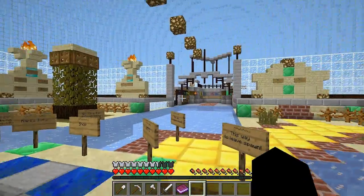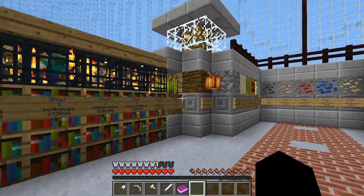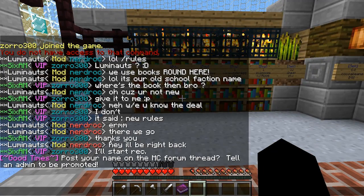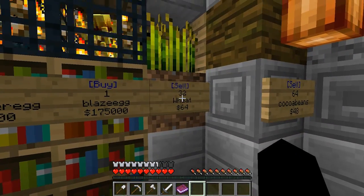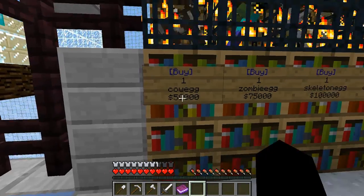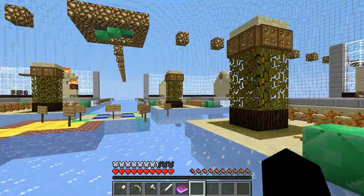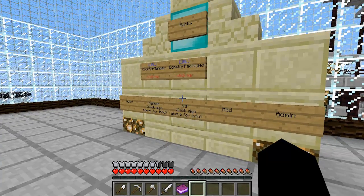I'll show you guys around spawn first. Right here we have the hub for the shop - basically you can only buy spawners but sell everything else. I'll ask Nerd whenever he comes back. Wait, you can sell 32 wheat for $64? Basically 50k for the spawner. He changed it around so basically you gotta sell a crap ton of stuff to buy things. I'm still VIP as you can see, but he didn't really give me my stuff back like all the diamonds. Zero money. Ouch.